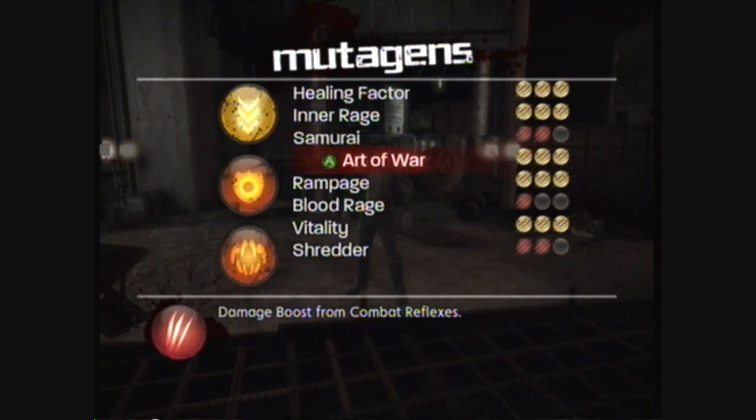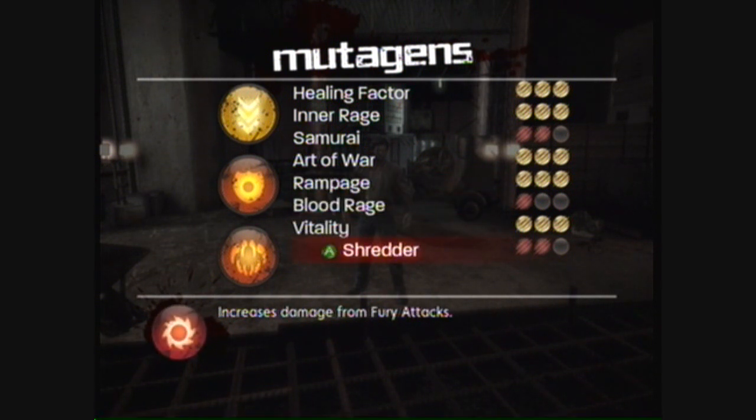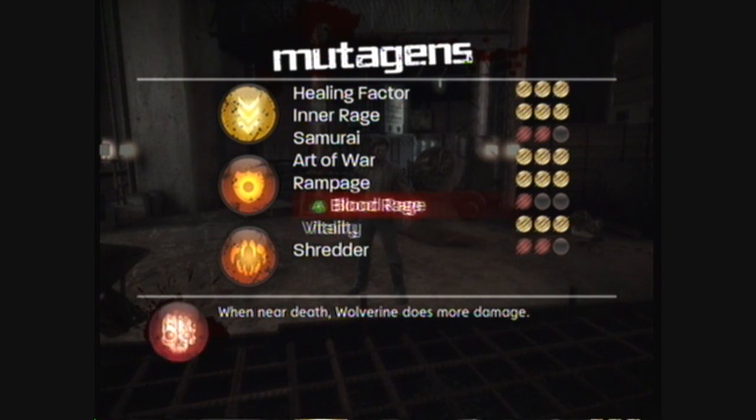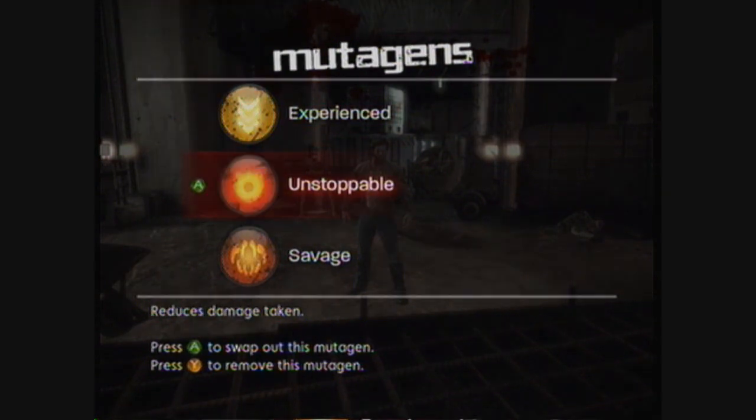The mutagens are very cool — you find them throughout the game and they're basically like perks. You can equip three at a time: vitality gives more life, healing factor makes your healing come back faster. Like the ones I have equipped — experience gives me more XP from each kill. They're all just little perks like that. Pretty awesome.